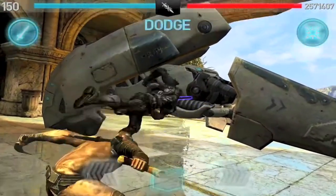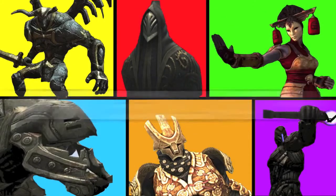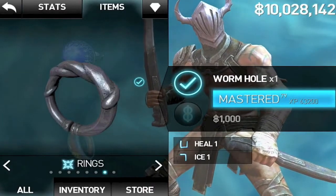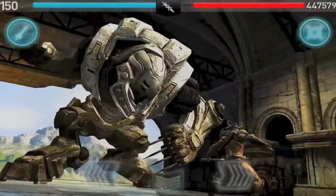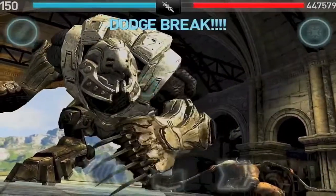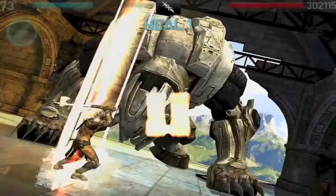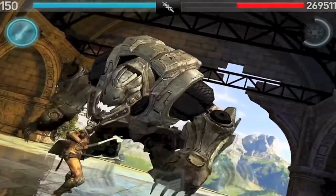I'm showing the bosses in order of difficulty in this video and so the first one is MX Goliath. I definitely recommend wearing the Thark armour and a healing ring because you need to do a lot of dodging with him, and you will end up getting dodge exhaustion. There he was doing one of his step backs and you can basically duck for all of his step backs.